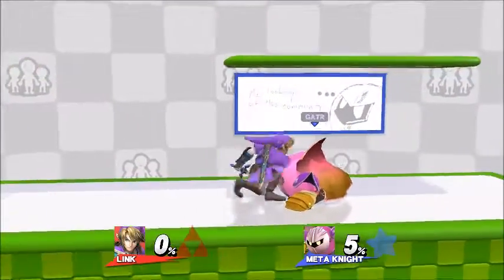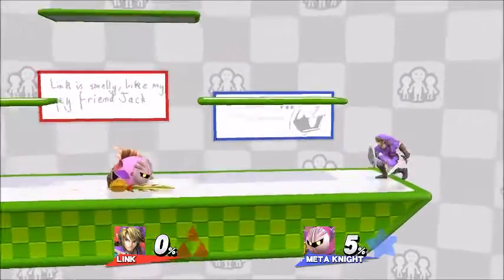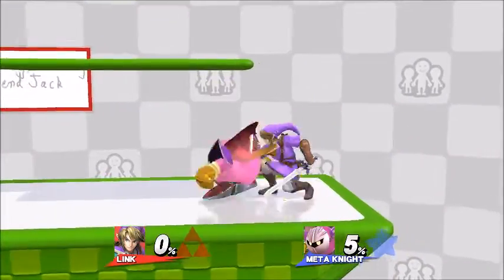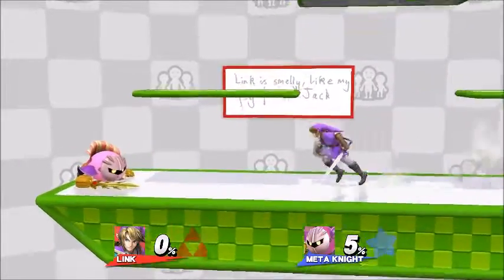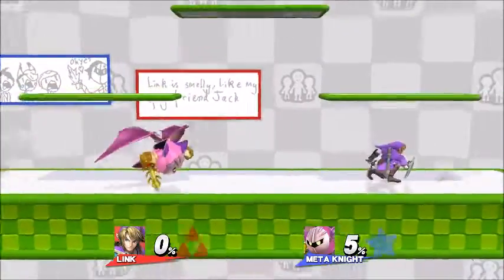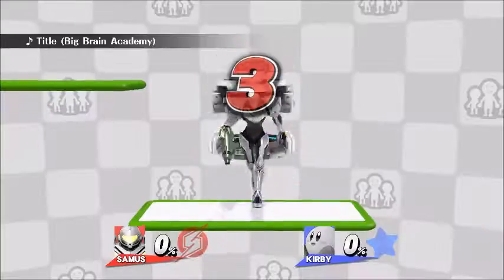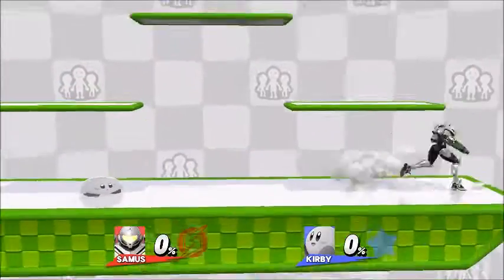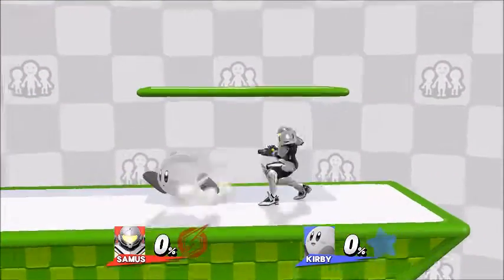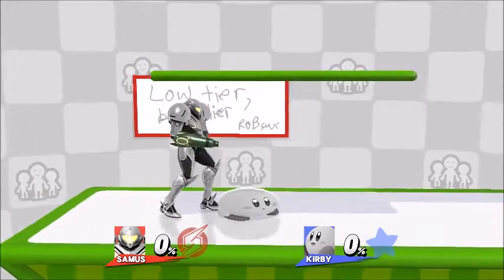The best characters with this are Samus, Pit, and Bayonetta by far. Samus gets a pretty significant slide, even a boost in speed. Pikachu and Fox get pretty good ones too. Bayonetta — everyone saw the Samus video because that surprised us. We thought people knew this; we actually found this with Ryu back in June.